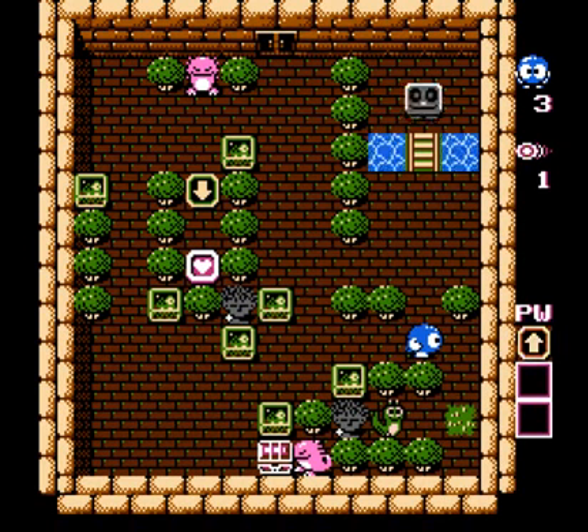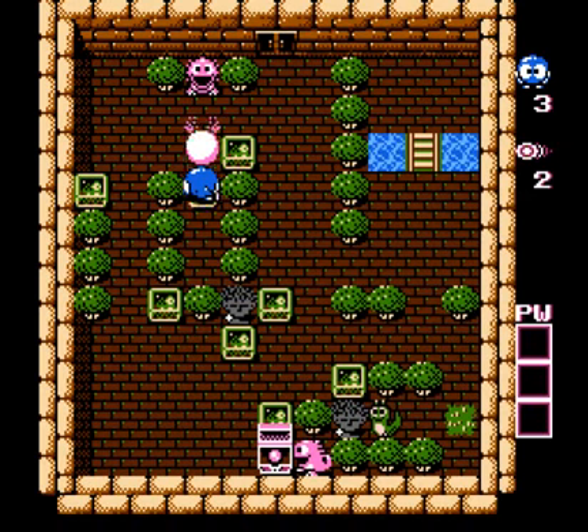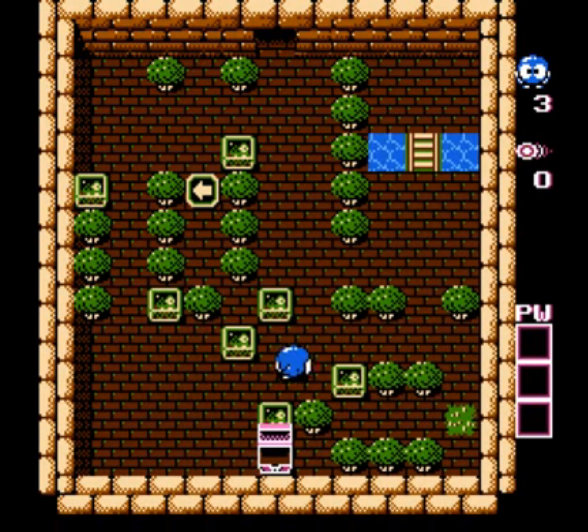Now we need to get Rocky out of there. We're gonna need Rocky to help us block the goal to the heart, because as soon as we grab that heart, that goal is gonna come right after us. We also need the extra shot for the goal at the very bottom. Actually, we probably could have just shot that goal — I totally forgot about that extra shot. There is an extra shot in this stage. Shoot the goal and grab that treasure box.